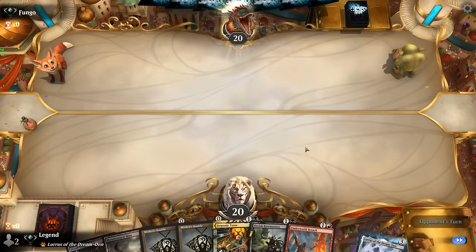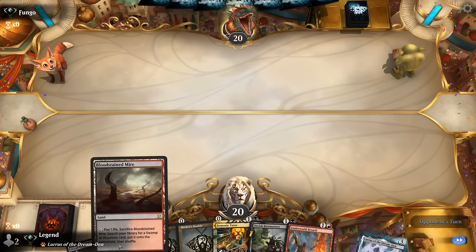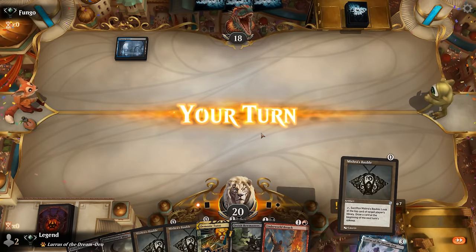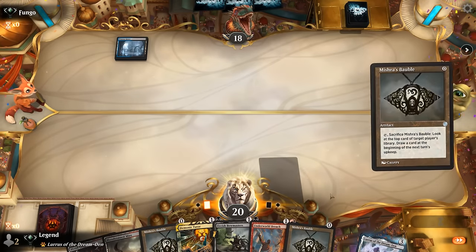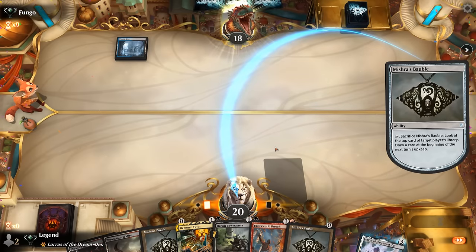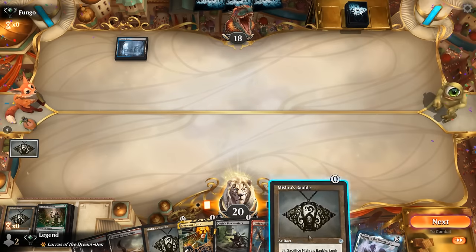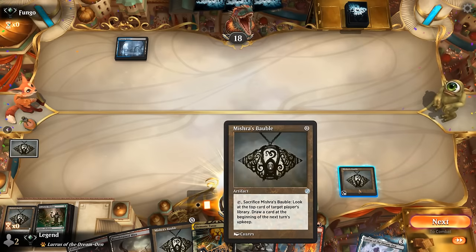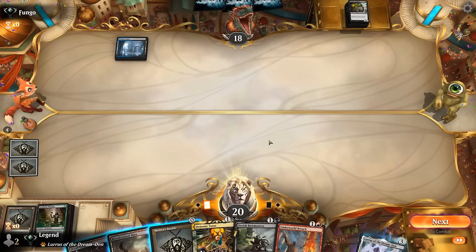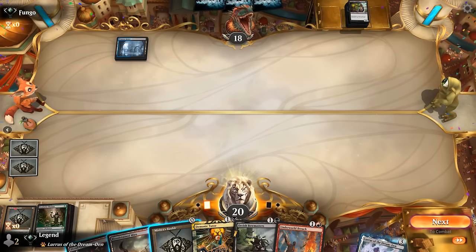Okay, we're on the draw with a keepable hand between Tutor and Breach — we've got quite a few pieces to try and set up the combo. We have a Fetch Land and a Shock Land, so turn one we could use the Bauble trick where we take a look at our top card and if we don't like it we can fetch it away, although we don't actually have a one-drop to cast right away. Opponent with a Watery Grave untapped — so I'll Bauble myself. A Deathrite coming up would be a decent draw. Looks like they have Stitcher Supplier, so might be a self-mill or dredgeless dredge deck, which explains the heavy mulligan since it tends to mulligan quite a bit.